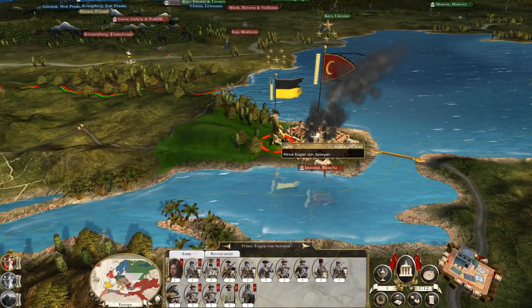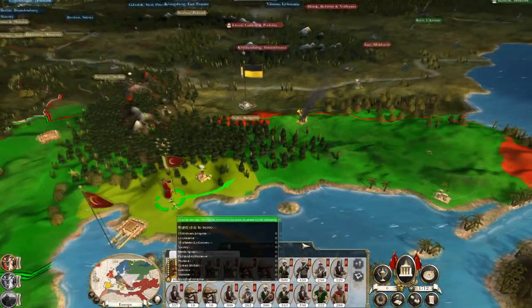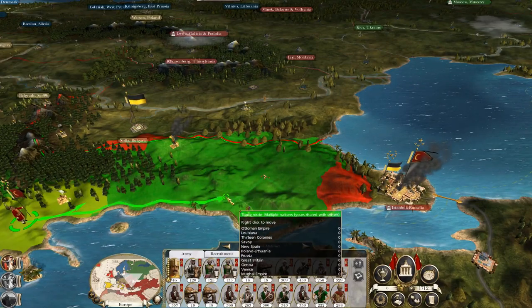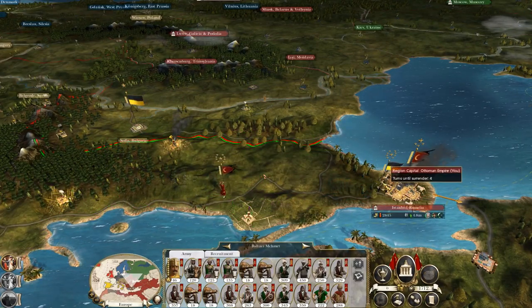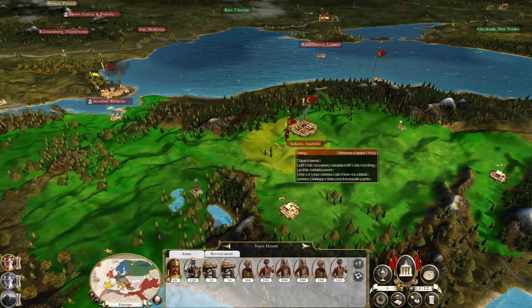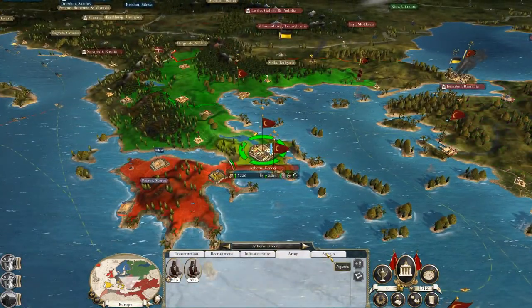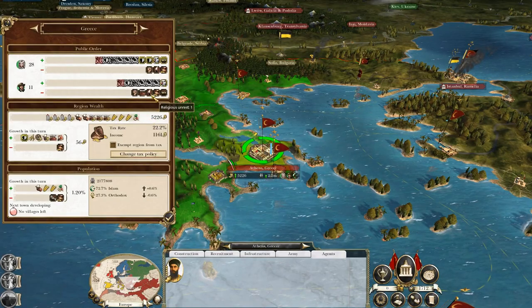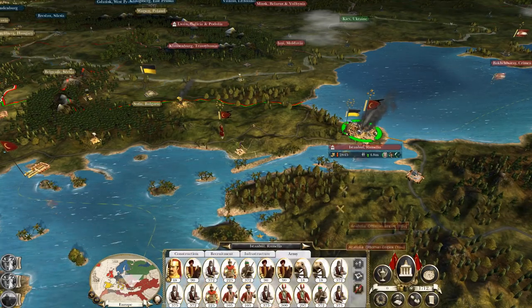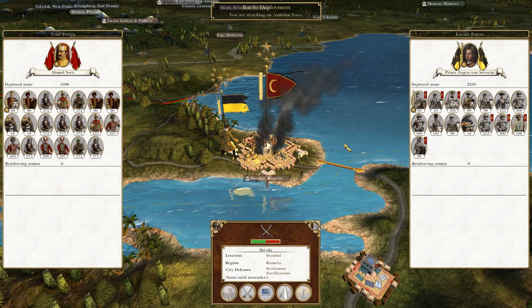We're definitely going to sally out against the prince himself - Prince Eugen von Savoyen. Let's bring you guys over here to make sure they don't push west. You can stay where you are, Mr. Hamid. Troops recruited in Greece, you can stay where you are for now. Okie dokie, let's take our garrison and sally out! But looking at the timer, I believe that's time to end this part.